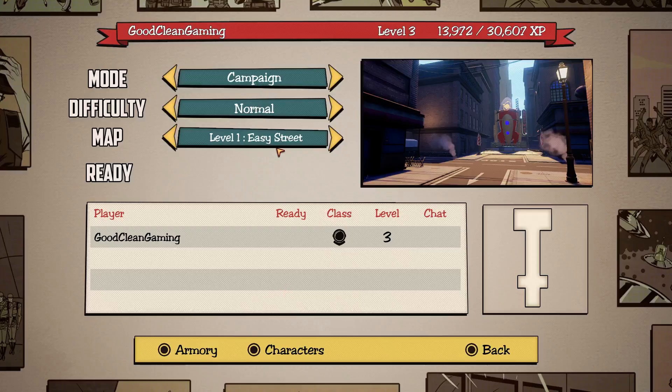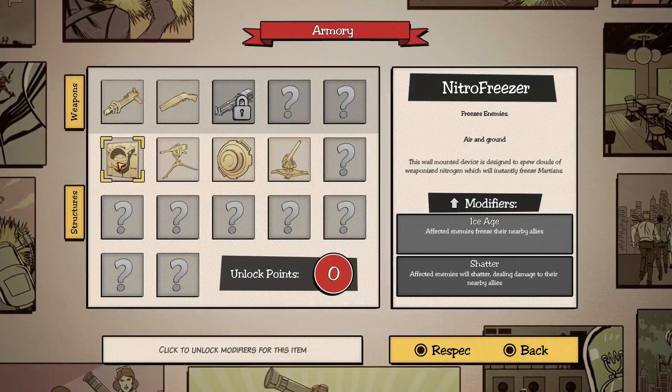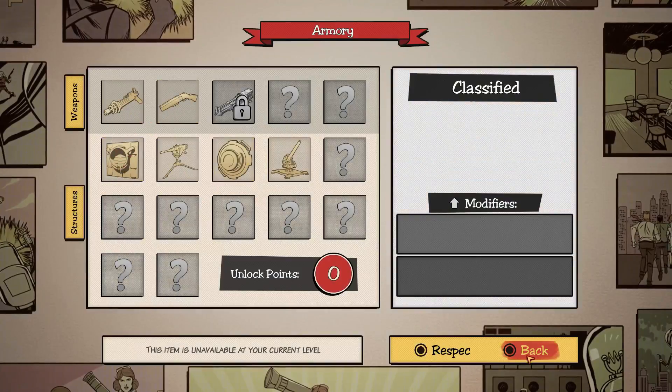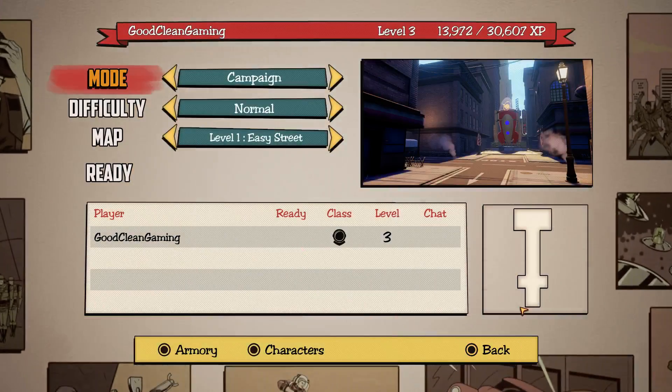So here's real quick: campaign, normal, level 1, easy street. We have our character — the spaceman — and we have the armory. You can look at what I've already unlocked, but I'm just going to be using the level 1 stuff that you basically start with, so if you don't have the other stuff unlocked you can still follow the same strategy.